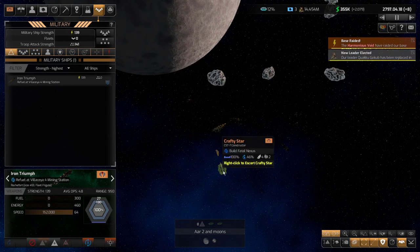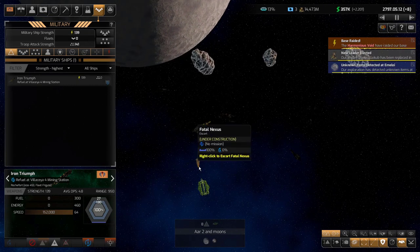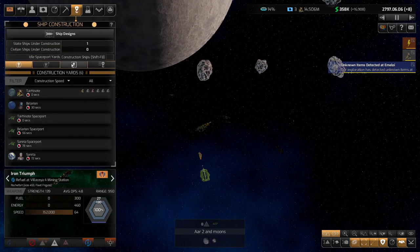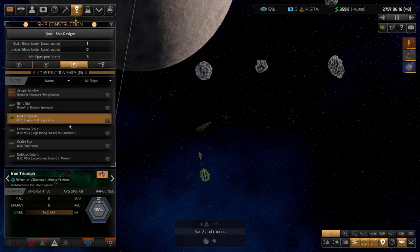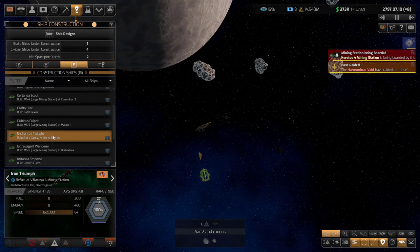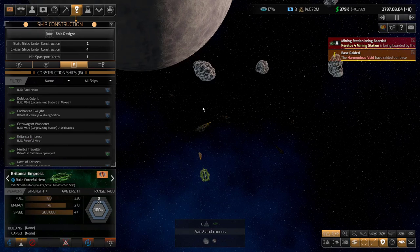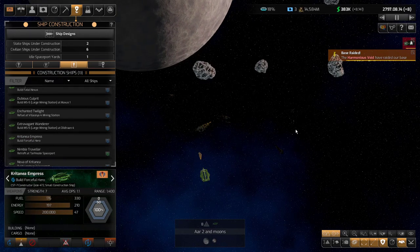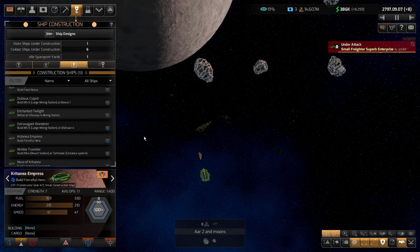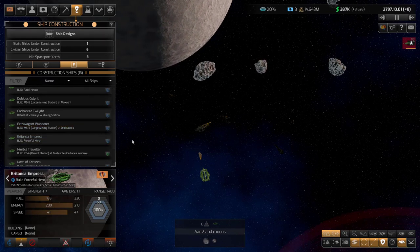I've got at least one constructor working here — hopefully I'll get some more. This is going to give me an escort pretty soon, but I really want to get a destroyer. Let's take a look at my construction ships to see what they're going to do. He's building this one of course. See, one's heading here now — he's on his way to build this frigate. I wish they would go from the best ship to worst ship, but maybe they figure you get the smaller ships quicker since bigger ships take longer to repair.